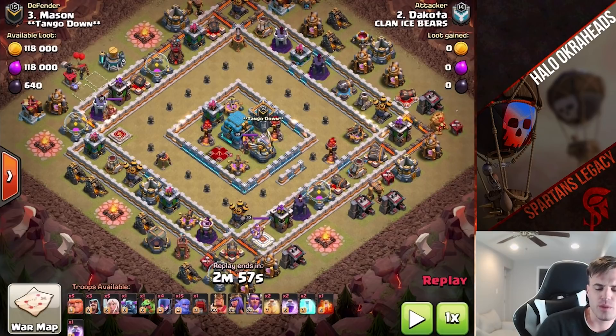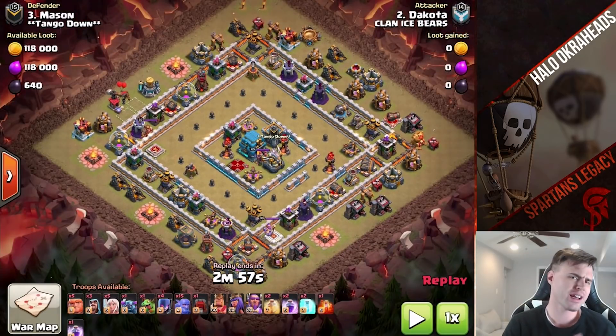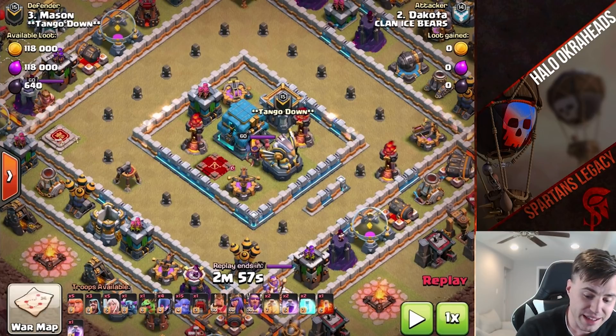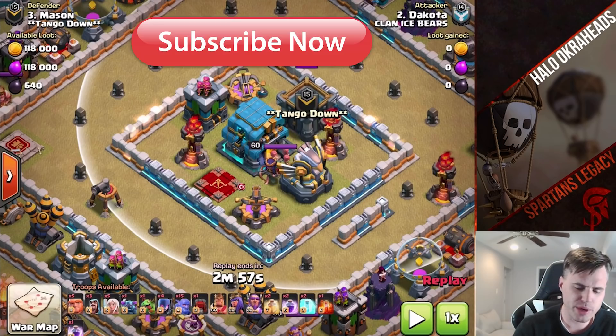You might wonder, why are you doing that? Well, there's a reason and we'll get into it. But this is the elusive ring base. Many types of ring bases out there. They're all kind of the same sort of basic design. Town Hall in the middle, typically a lot of traps in the middle as well — Giant Bombs, Inferno Towers, Eagle Artillery. I would definitely guess that there's going to be tornado traps, some Teslas. So just be aware of that.